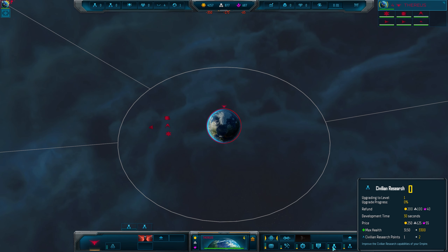Some planets you discover will have what's known as a derelict in their orbit. Once any inhabitants of the system have been cleared out, moving a capital ship close to these will allow you to capture them, rewarding you with XP for any capital ships in range as well as random resources — so they're always worth picking up.